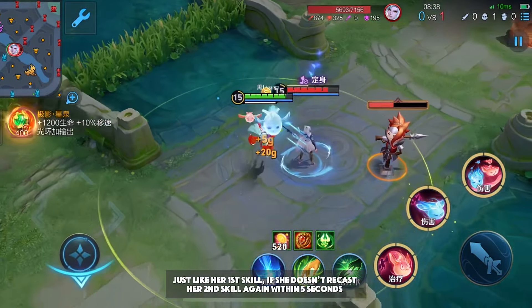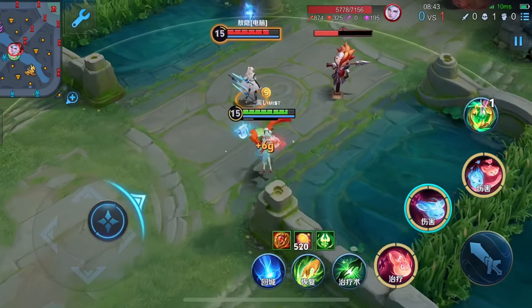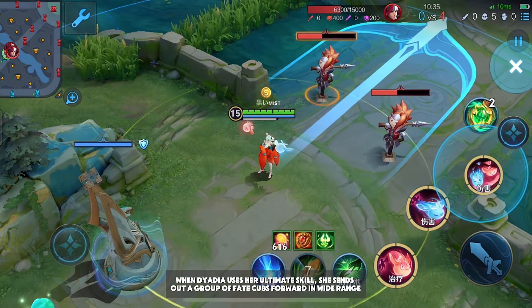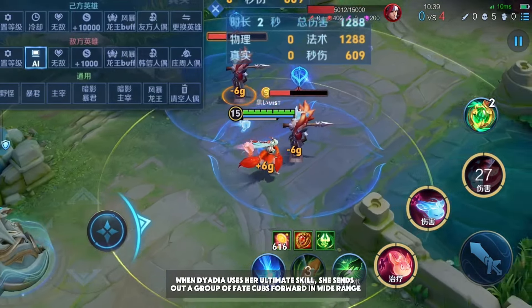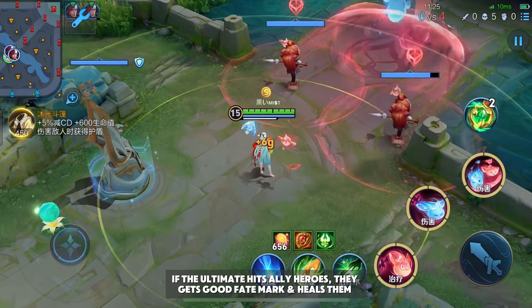Enemies can reclaim some of Dyadia's stolen gold by defeating or getting an assist in defeating her. Just like her first skill, if she doesn't recast her second skill within five seconds, the second skill cooldown will reset. Ultimate — Fate: When Dyadia uses her ultimate, she sends out a group of fate cubs forward in a wide range. If the ultimate hits ally heroes, they get the good fate mark and are healed.